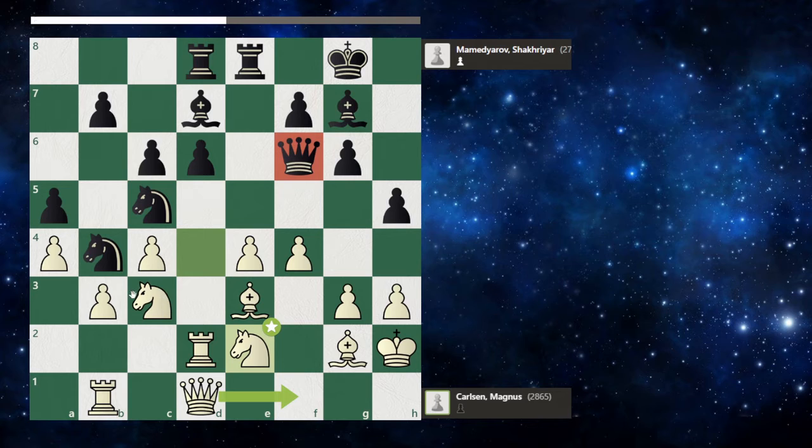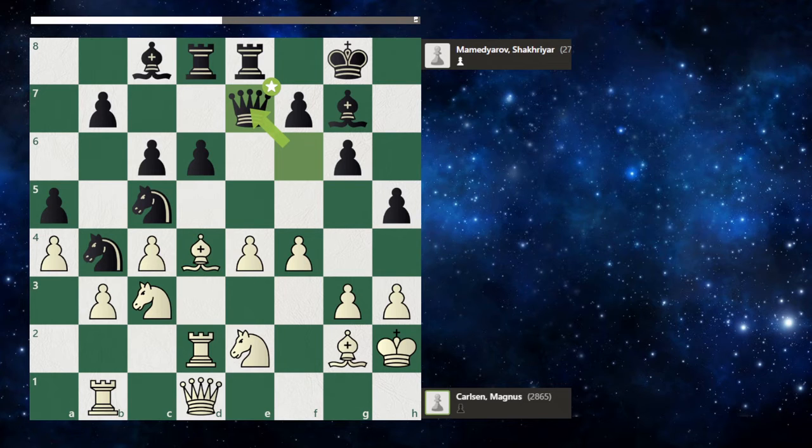Bishop c8 — seems good. Maybe Black has ideas of doubling the rooks on this file. Bishop d4 — a very strong move. Now the queen has to move to another square, and it seems that Black is going to lose his bishop, an important piece in a King's Indian Defense. Queen e7, and takes. According to Stockfish it's an inaccuracy, but for me it seems a very good, strong move. It seems like a very natural move.